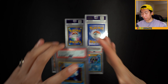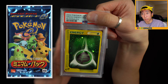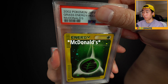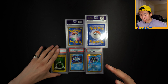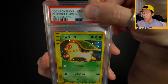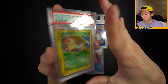And we have a Poliwrath PSA 9 - unfortunately, because Poliwrath isn't really one of the popular holographics from the set. We also have this Leaf Energy from the McDonald's promo pack - it has the Pikachu, Charmander, Squirtle, and Chikorita compared to Bulbasaur. This was from the Chikorita pack, and we have a PSA 10! And the Chikorita itself - it has a little swirl right by its butt, but we got a 9. A 9 goes into personal collection.